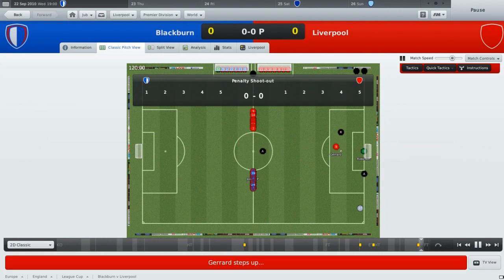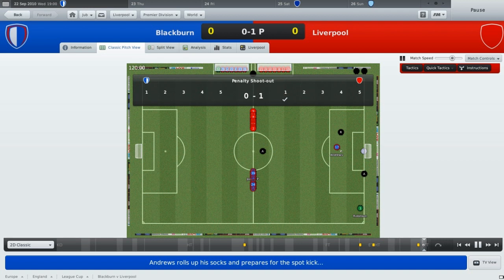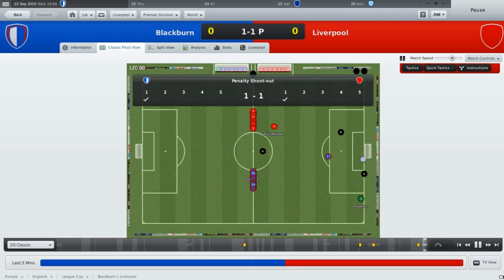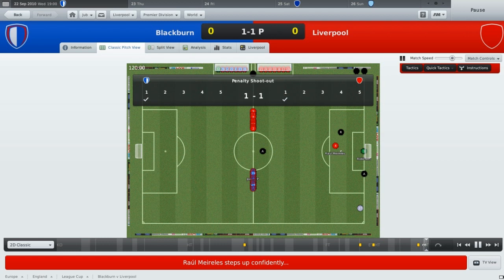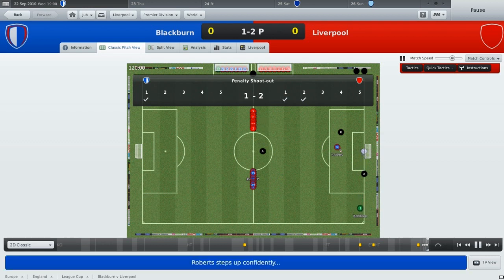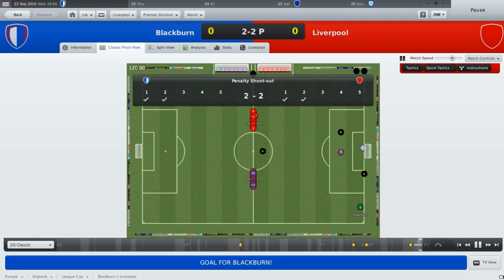Steven Gerrard is going to be first up to take a penalty for Liverpool. He steps up and scores - very good penalty, Steven Gerrard. So we are 1-0 up in the shootout. Brad Jones in goal - I'd rather have Pepe Reina personally but whatever. Andrews scores for Blackburn, so it's 1-1. Raul Moreles, penalty taker two. He's confident - good penalty, 2-1. Very clinical finish from the Portuguese. Jason Roberts - he's confident as well. So Brad Jones, can you counteract that? Oh he scored, it's 2-2.